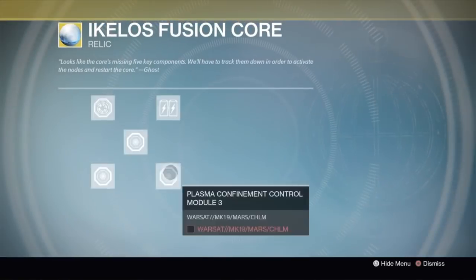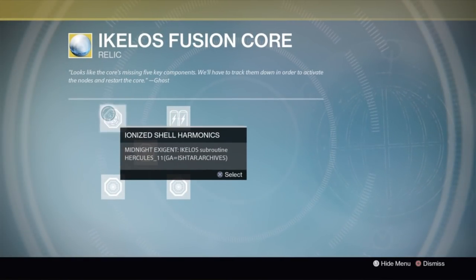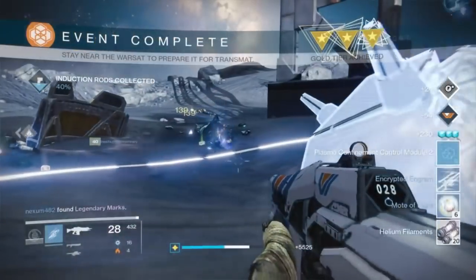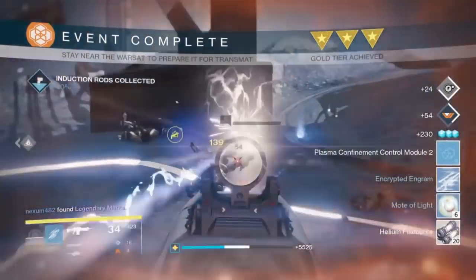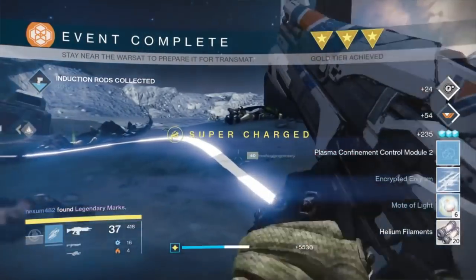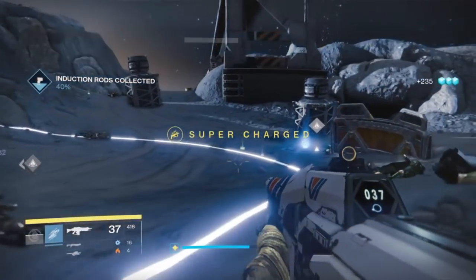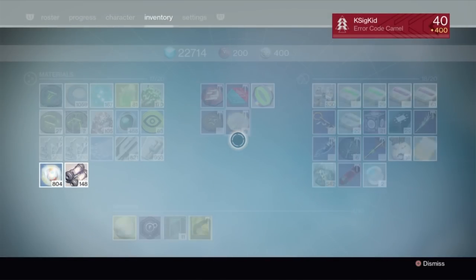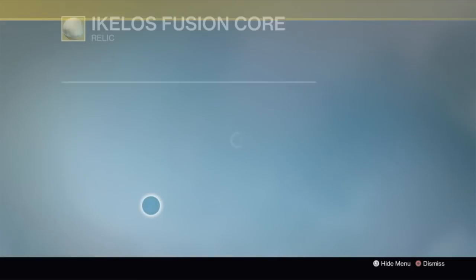As I ended up completing it, you go into your fusion core and select it — basically pop it, it's done, and we can move on to our next step. So now I'm going to start looking for warsats, and trust me, this part still stinks. I was looking at Destiny public events, using the tracker — it was still tricky, still a pain in the butt.